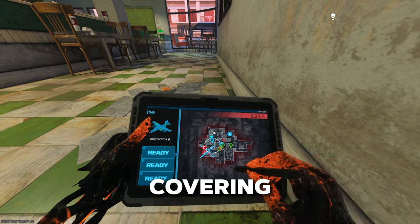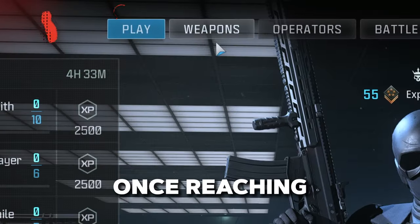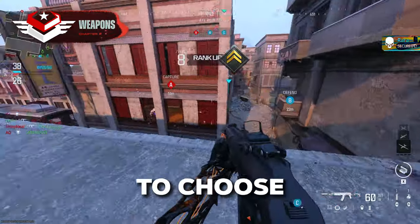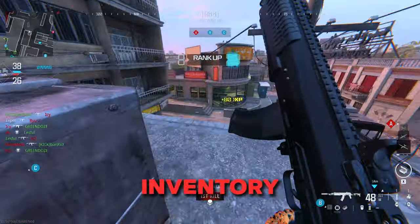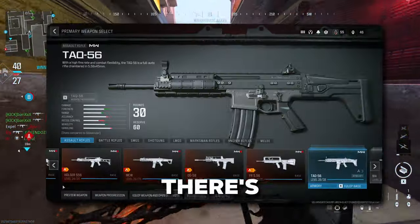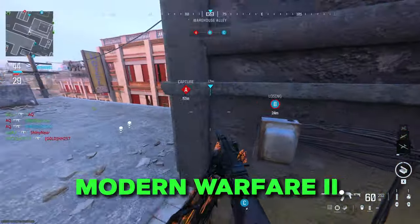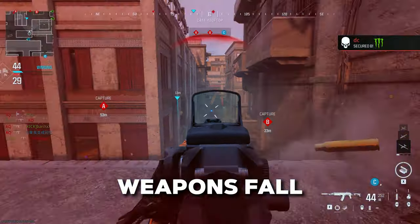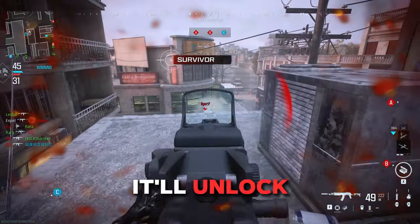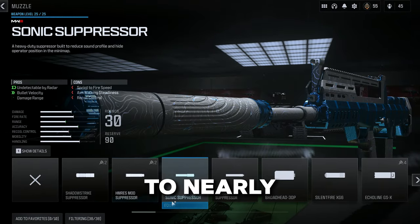There will be a video on the channel soon covering in detail the best settings, but this should get you started. Once reaching a predetermined level, you're given the ability to access custom loadouts. This allows you to choose what you'd like to have in your inventory during matches. There's currently around 100 base weapons, including more than 60 carried over from Modern Warfare 2. These weapons fall into different categories based on their characteristics. As you play with each weapon, it'll unlock a series of attachments in what's called the gunsmith that can be added to nearly any weapon.